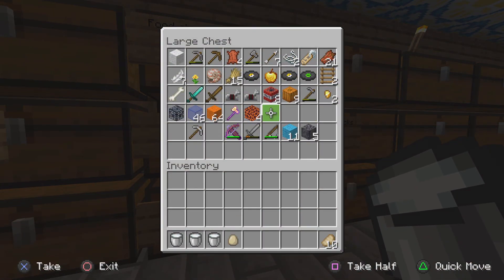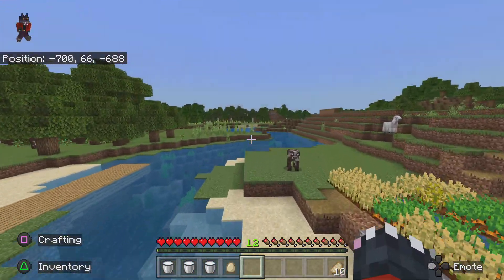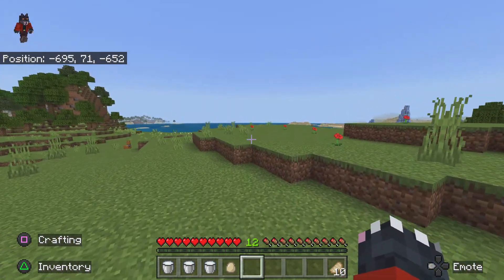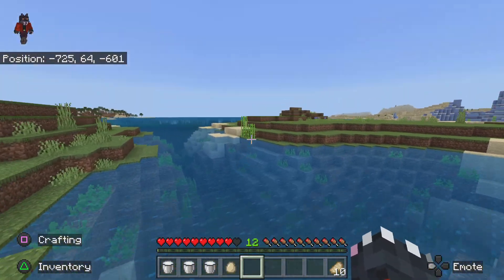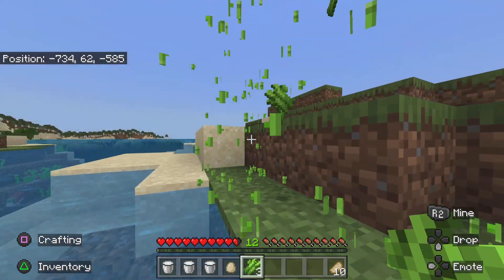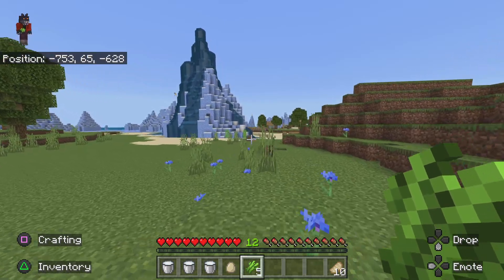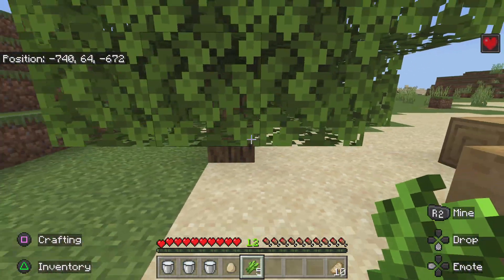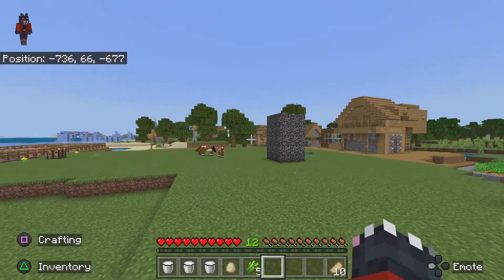Food chest - I've got three eggs, fifteen wheat, and I need two sugar. I remember I saw sugar cane somewhere around here, not this direction. Ah, sugar cane - there you go. Don't actually throw the egg, that would be bad. Did I put that on sand? I know I put it on dirt - it can't grow on sand.